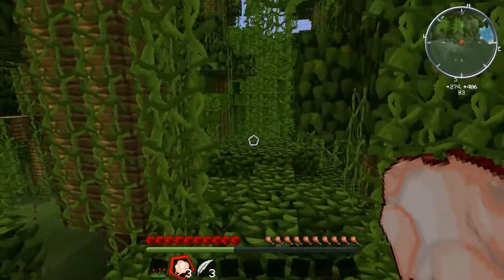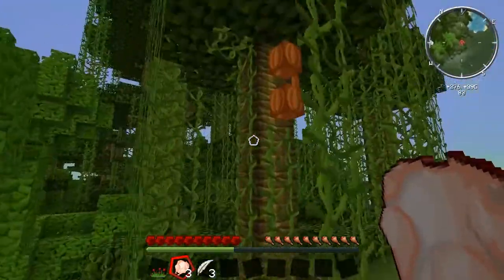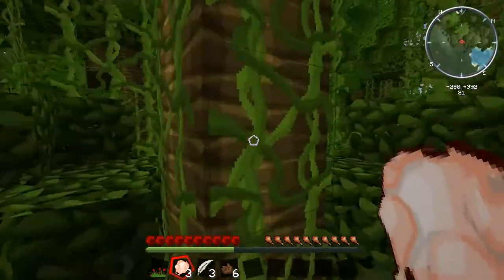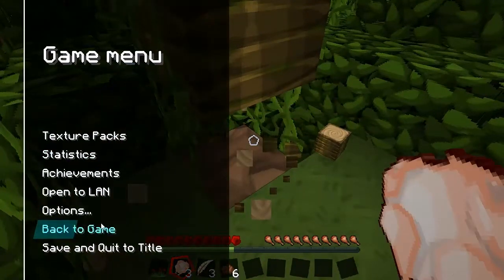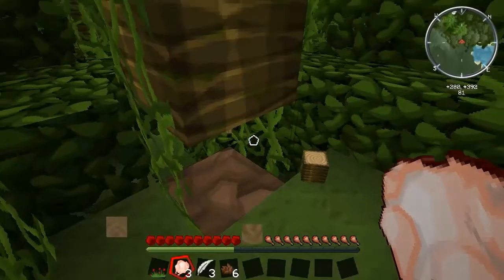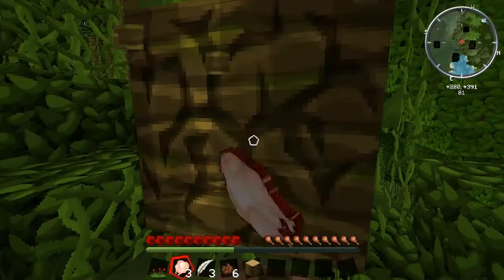Right, here we are - the jungle! We'll get some cocoa beans while I'm at it. You never know, might need them eventually. I'm not sure what difficulty this is on, actually. Let me check - it's on peaceful, we don't want that. We want it on normal. I'm going to at least get baddies spawning, so everything should be fine now.